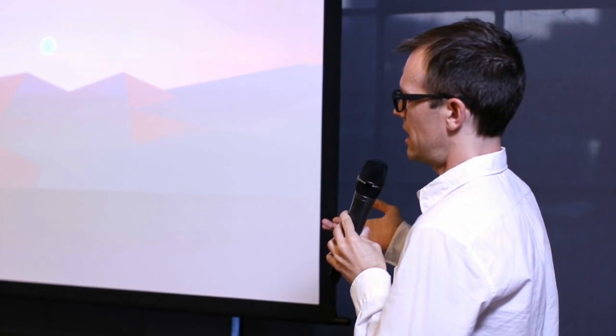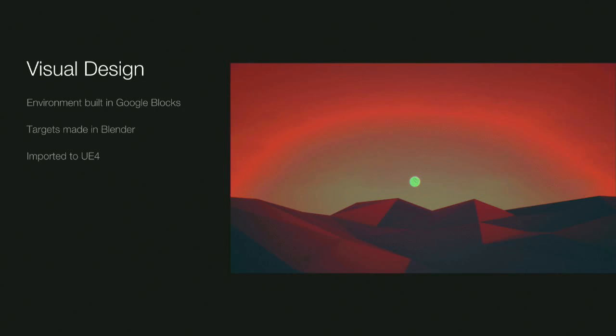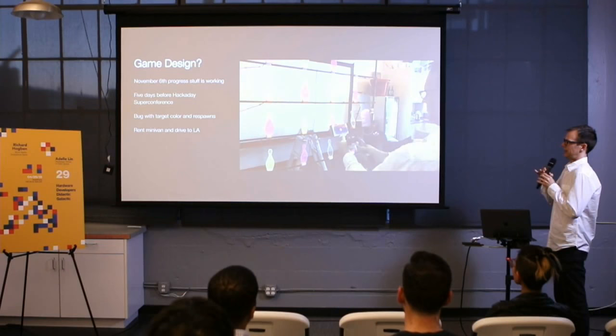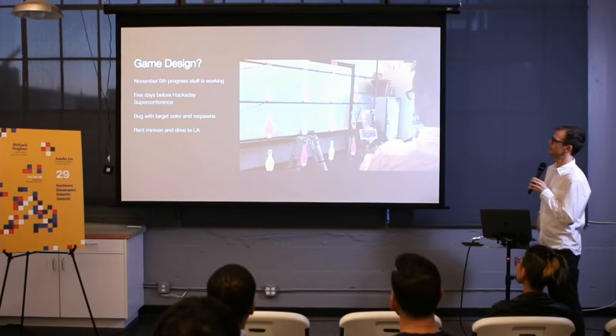For the visual design of the virtual game part, I tried to make all the assets in Google Blocks — a VR drawing app where you can draw in 3D and export models into Unreal Engine or Unity. I ended up only using the ground and kept everything else simple. By November 6th, five days before Supercon, I had it working next to the refrigerator — I could shoot a target, it knocks down in real life and registers in the virtual world. There was still a bug with spawning.